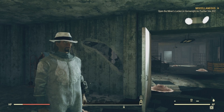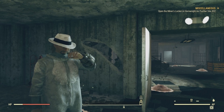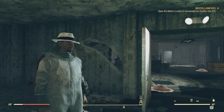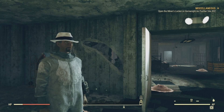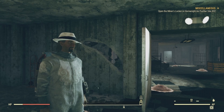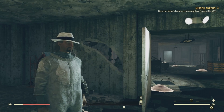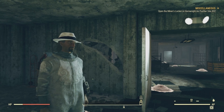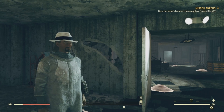Also, private servers — if you have a Fallout 1st subscription — can help you out, because you'll be the only person in that server and should be able to find one of the bobbleheads or magazines at the location.